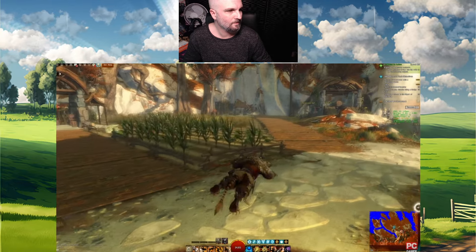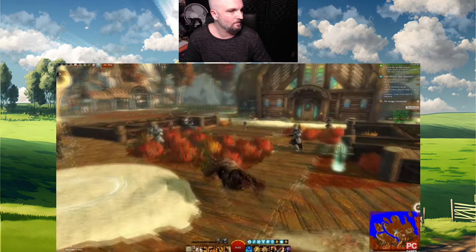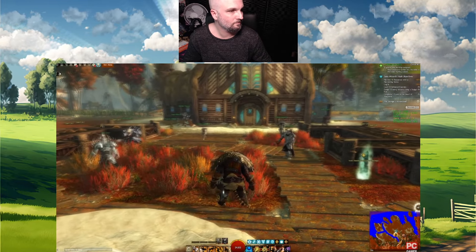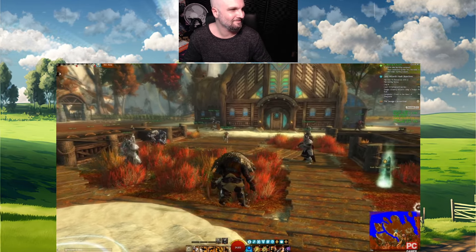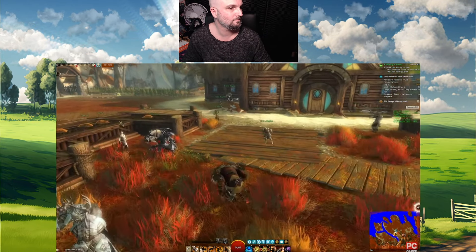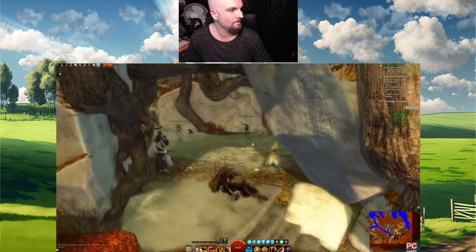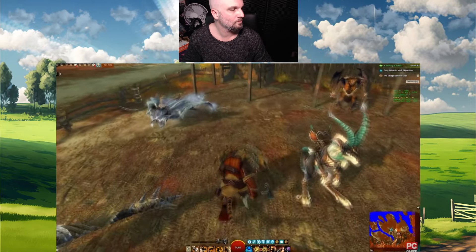For this playtest, ArenaNet provided me with a preview account full of characters, all of them named after members of the PC Gamer team. Here they are now, just hanging out. Any alts that you leave in the homestead will appear when you visit with another character — up to 30 can sit around at a time. There's even a little cave over here with a bunch more of them. Your mounts are here too; you can find them resting.